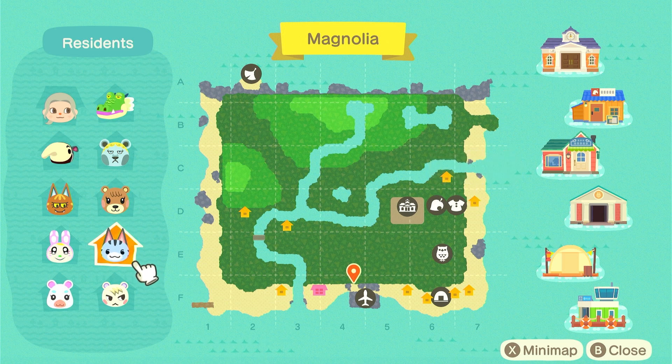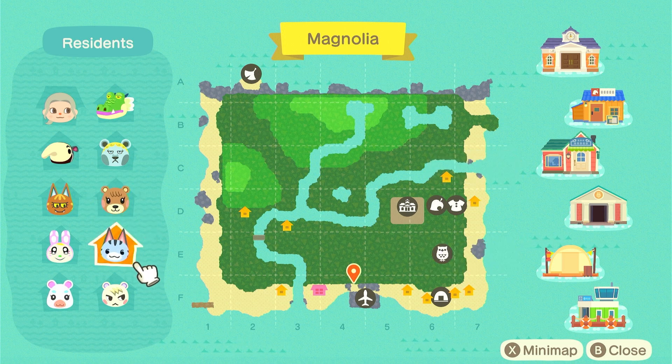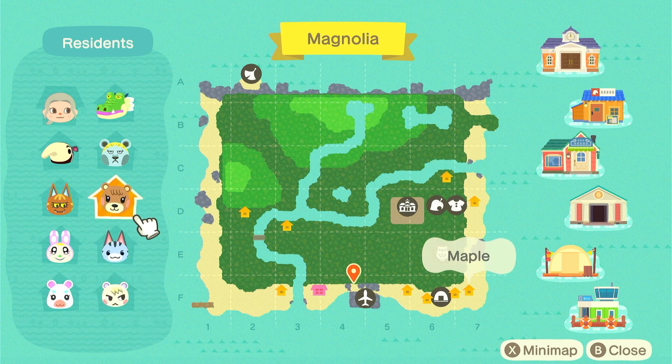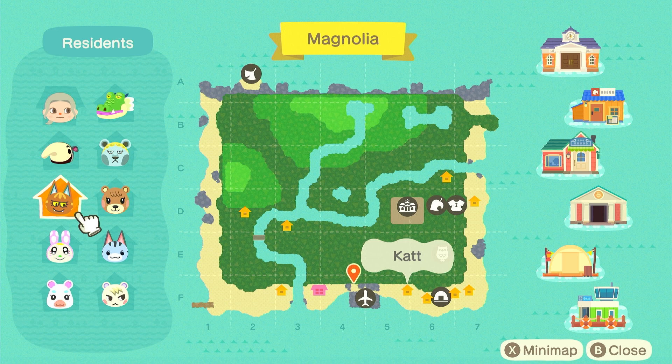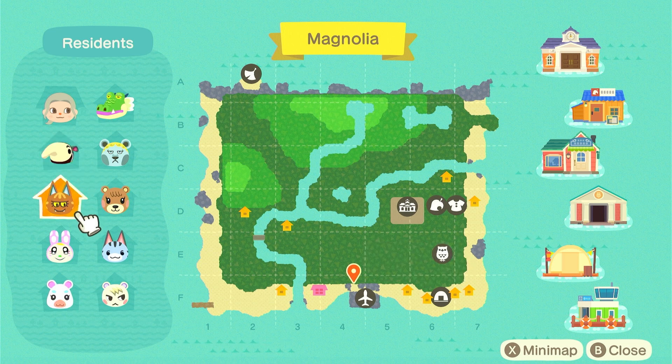I don't know how I managed that because I usually have terrible luck, but I found both of them in under like 30 tickets. And then Marshall I got from somebody for free — he was ungifted and he's my favorite so I snatched him up right away. We'll be going on another villager hunt soon because Kat asked me to leave yesterday and I said yes because I do not like her — she doesn't fit the island theme whatsoever.